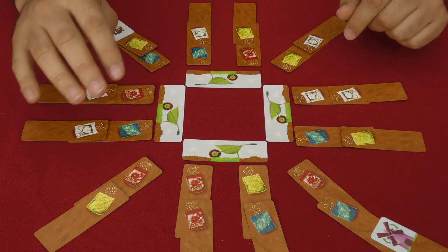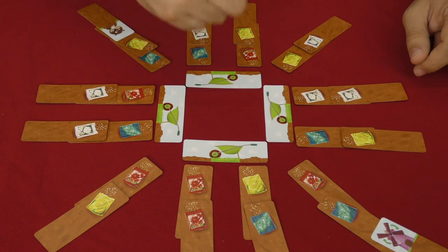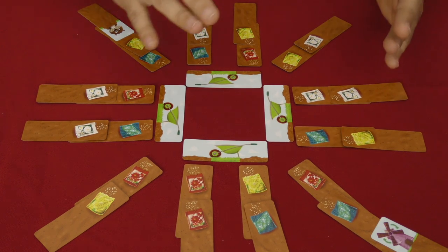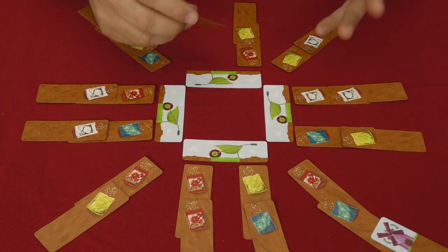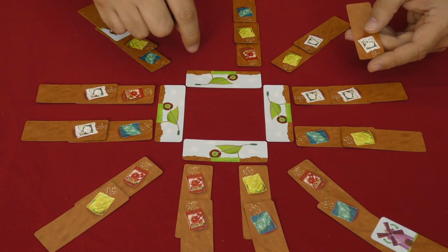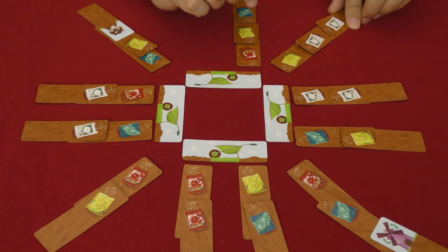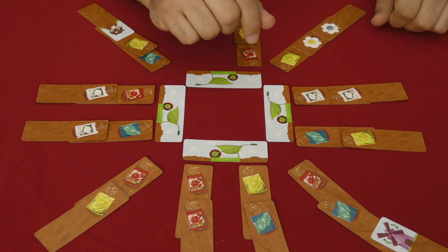To begin the game, each player on their turn is going to pick a line of cards, pick them up — there has to be at least two — and seed them around the board following the order set by the windmill, which in this case is clockwise. You drop one off at a time in whatever order you want until you drop off the last one. At that point, any bags of seed matching the one you've just dropped off will bloom — so both of these white ones would become flowers. You flip those over and that's it.